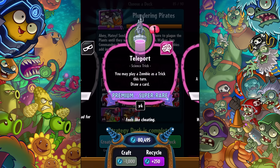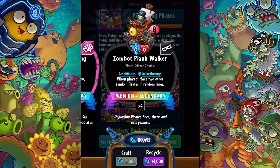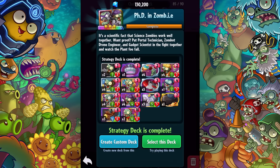We can play pirates as tricks. There's an ultimate that makes two other random pirates in real lanes — that's a strike-through element too. Last but not least, PhD in Zombie. It's a scientific fact that science zombies work well together. Put Portal Technicians, Bot Drone Engineer, and Gadget Scientists in the fight together and watch the plants fall. All the science zombies working together sounds interesting.